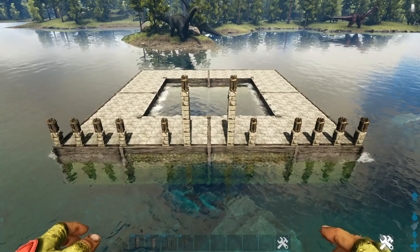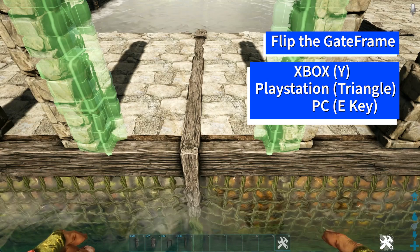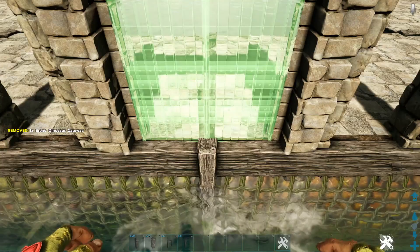Now come into the middle and get out a stone dinosaur gate frame. Flip the gate frame around using whichever key or button is appropriate for your system so that you have the correct snap point, then place it down. Fill it in with a reinforced dinosaur gate. This makes up the front entry of the build.